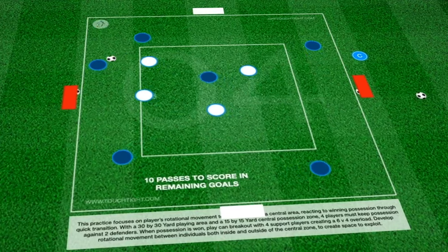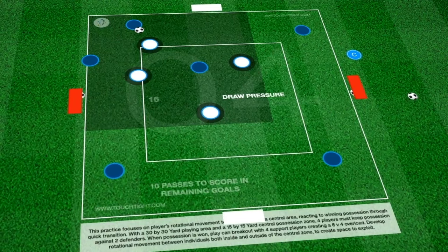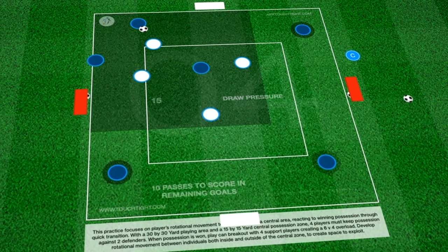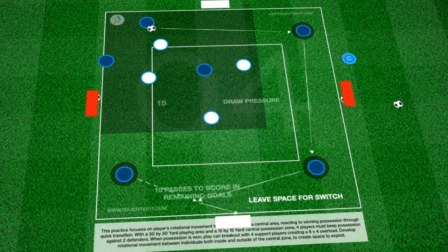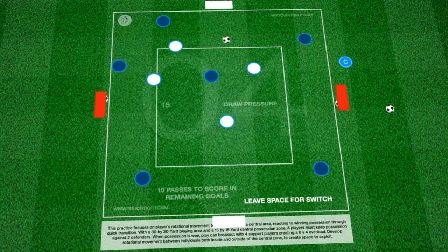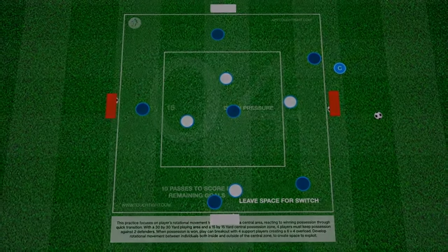If Blues win it, they must do the same and look to score in one of the available goals. They must look to draw pressure with short passes to create space on the opposite side to switch play, showing game intelligence as a group. That's what transitional rondo is — we'll be using this pretty often.